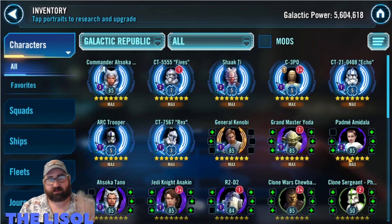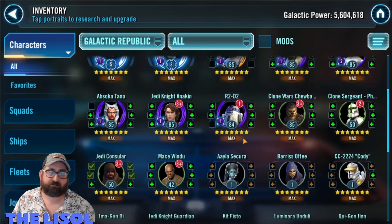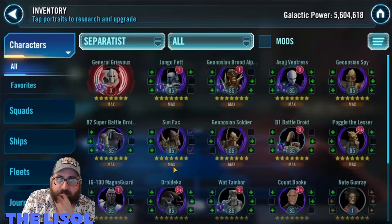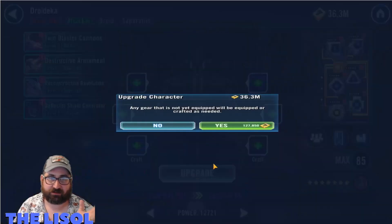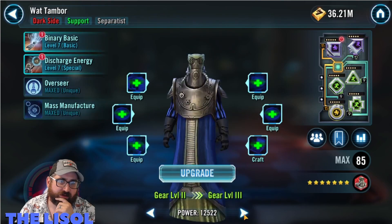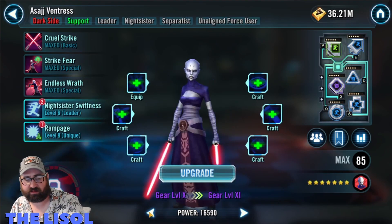I start looking at Galactic Republic because I need to start thinking about GAS — I'm at five and a half million GP and I don't have GAS yet. I look at Separatists as well. None of them are relic except for General Grievous, who's the only one not required for the mission. I take Droideka up to gear 10 and call it good from there.